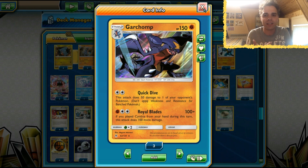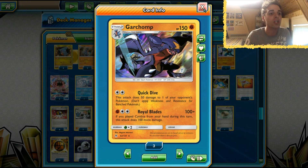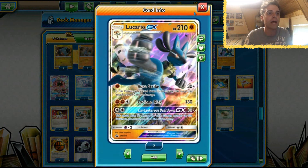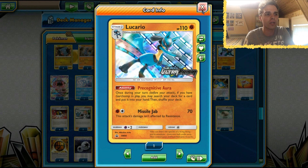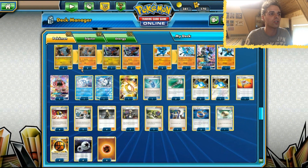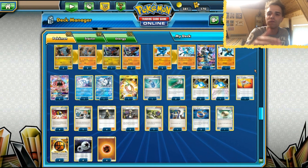A good thing is that there are a lot of big basic attackers in the format - think about Ultra Necrozma GX, think about Buzzwole GX which we automatically one-shot because we don't even need damage modifiers. There are even three Choice Bands in here because sometimes Lucario can pack quite the punch. We're gonna run one copy of Lucario GX and we also have the Magnific Aura Lucario from Ultra Prism to get any Pokemon we want out of the deck if Garchomp is in place.